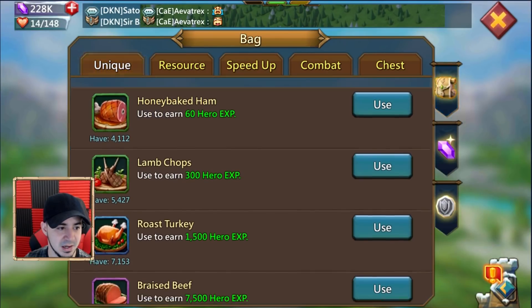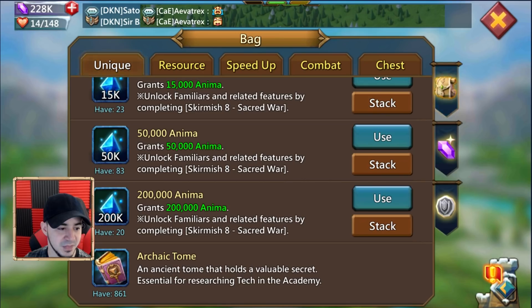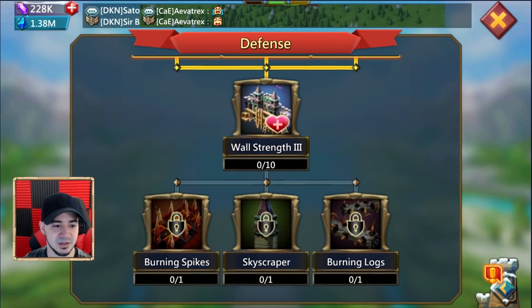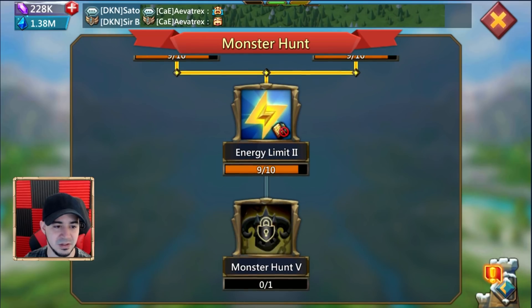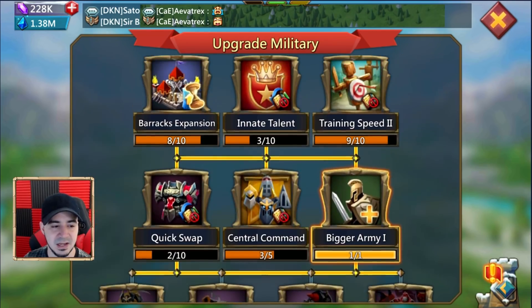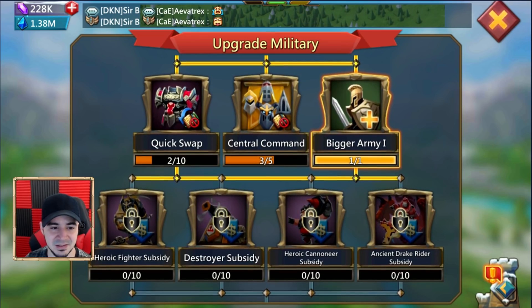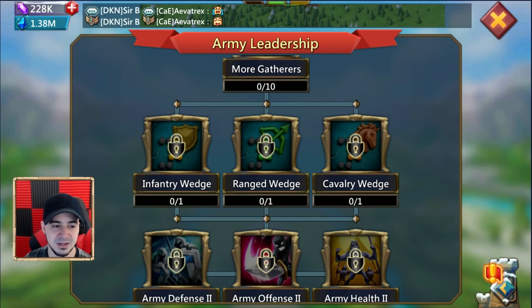During KvK, everybody's looking for targets — when they see the resources they're going to go for it. The account has plenty of items, some brave hearts, a decent amount of energy in Anima and Arcade tones. For research: she finished military and was almost done with monster hunt, though I might not take that up since I won't be hunting level fives and don't want to add more might. Army leadership I want to get into to unlock the wedges — if somebody sends all infantry and I have ranged phalanx, having ranged wedge won't hurt me as much.